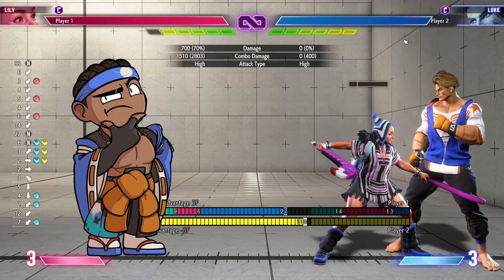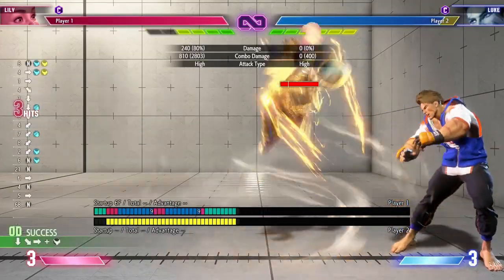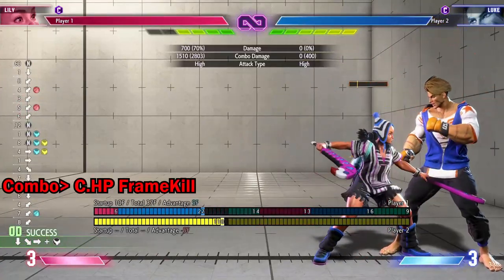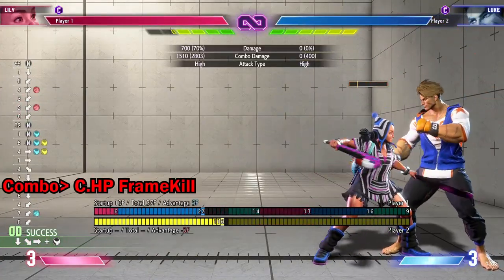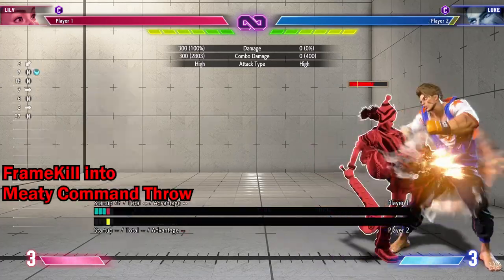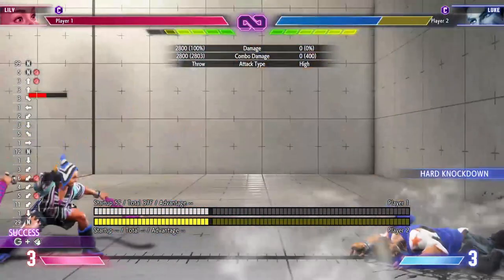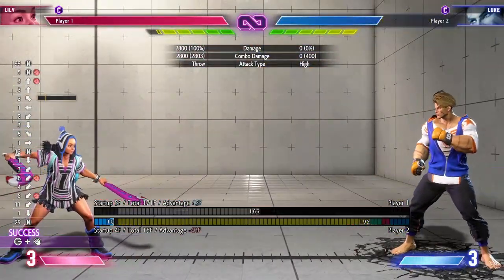Now, what happens when we're in a situation where we don't have wind in the corner? Well, we can do something very similar with a different type of frame kill. Instead of getting charged, we can do down heavy and we end up being plus five. Plus five is perfect — we can just do a meaty command throw like we just saw earlier. And see how we got a counter hit this time? That's exactly what we're looking for.